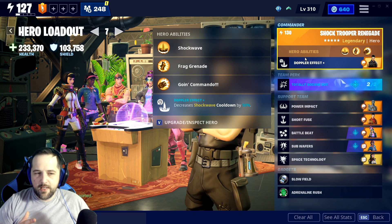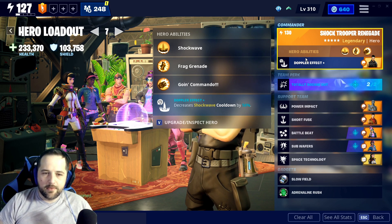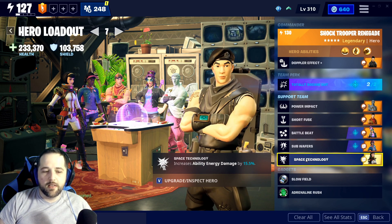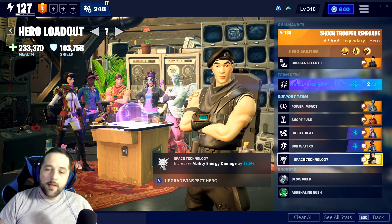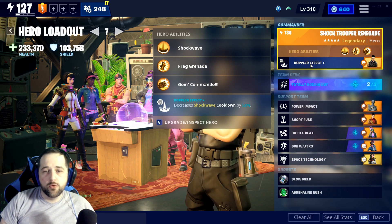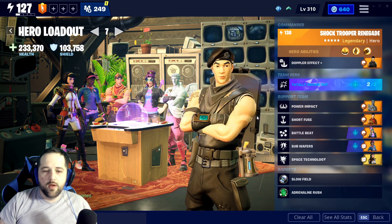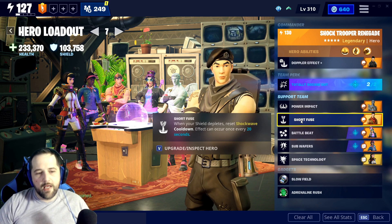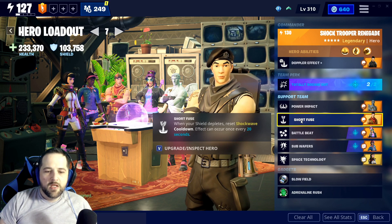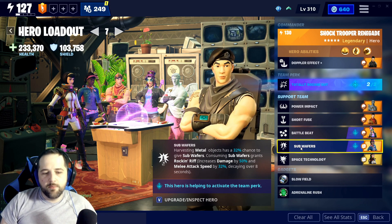Shockwave used to do like 120,000 damage; now it maxes out at around 75–90k. However, it's one of the abilities that works with Totally Rocking Out since it's not a deployable, which means it can crit. On top of that, we've recently had new characters like Azalea, the Cyborg Outlander, and even Willow that can buff your ability damage pretty high. We also have 56% cooldown reduction, so we're looking at nine seconds every time you use it.